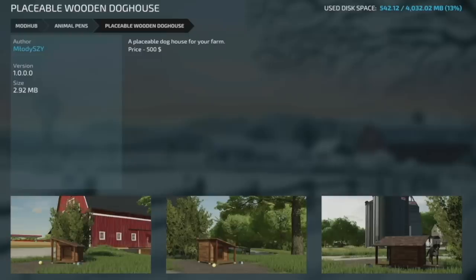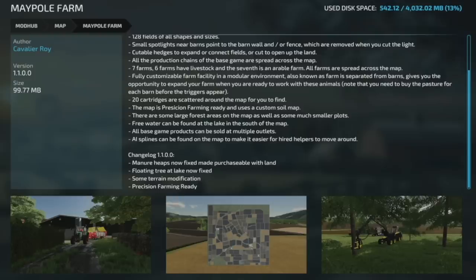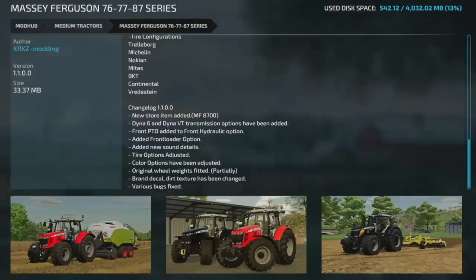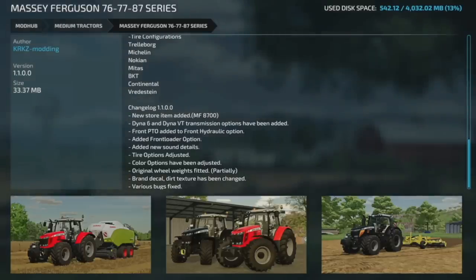Now we have a plethora of updates for all platforms. First up is Maple Farm from Capital Roy — manure heaps are now fixed, made purchasable with the land, a floating tree in the lake is now fixed, some terrain modifications, and it's precision farming ready. The URMO pack got an update to version 1.2 with a new model, the URMO Hurricane. Speaking of which, here comes a hurricane with the massive Massey Ferguson 76, 77, 87 series update to version 1.1.